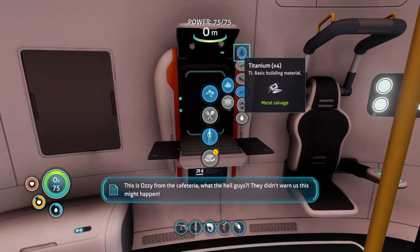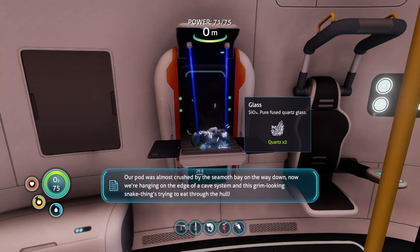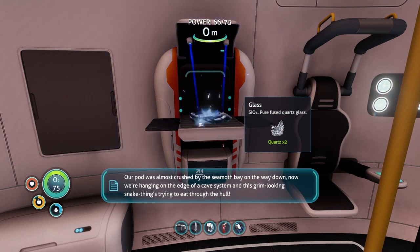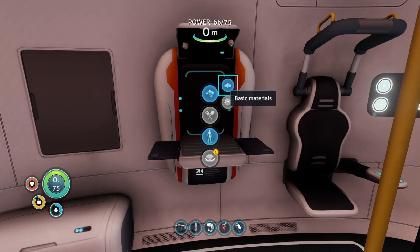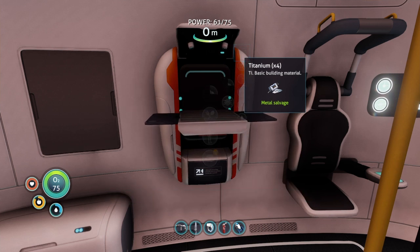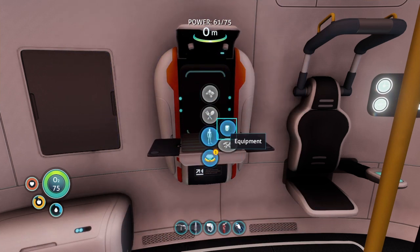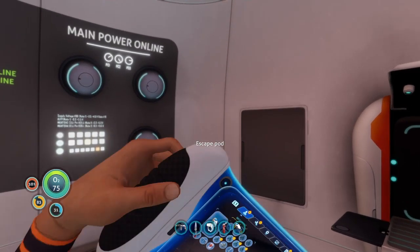This is Ozzy from the cafeteria. What the hell guys? They didn't warn us this might happen. Our pod was almost crushed by the Seamoth Bay on the way down. Now we're hanging on the edge of a cave system, and this grim looking snake thing is trying to beat through the hull. Come get us already. Signal location uploaded to PDA. Another signal location — we can head down next.